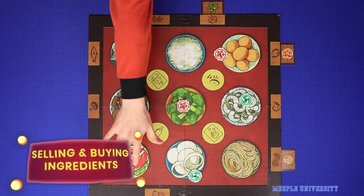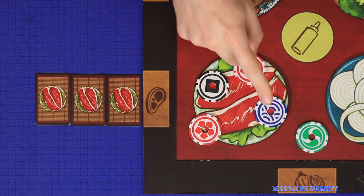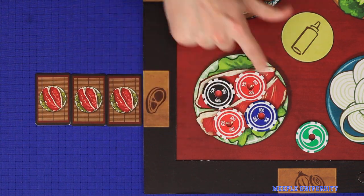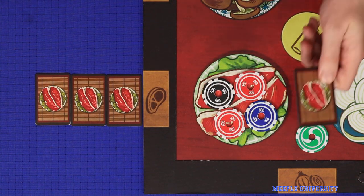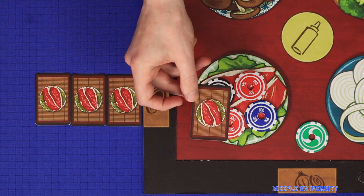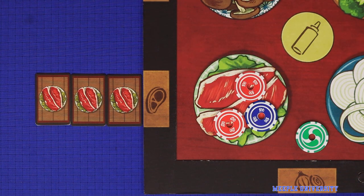Next, resolve each of the nine ingredients that has at least one chip in it. The head chef chooses the order. Resolving an ingredient is done in two steps: first sales, then purchases. Flip over all chips that landed in that bowl and add up the total value — here it's 1300 yen. All players who are holding at least one of that ingredient card — including players with no chips in that bowl — may now sell as many of that ingredient as they wish for that price. Ingredients sold are placed in the discard pile in exchange for the money. If the seller had any chips in that bowl, that player must remove all their chips from it.